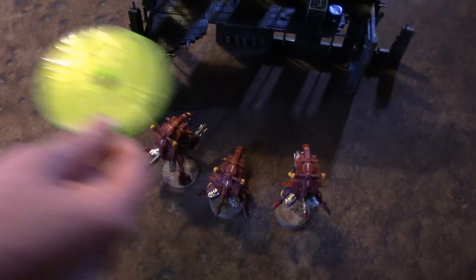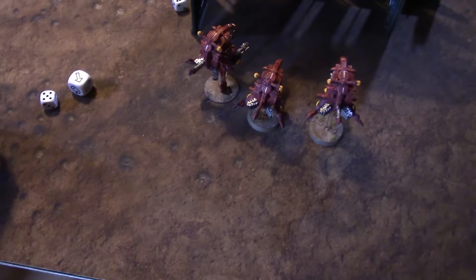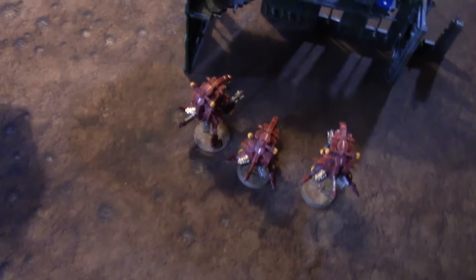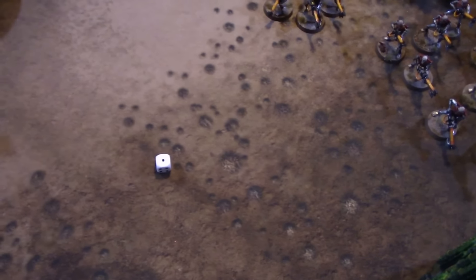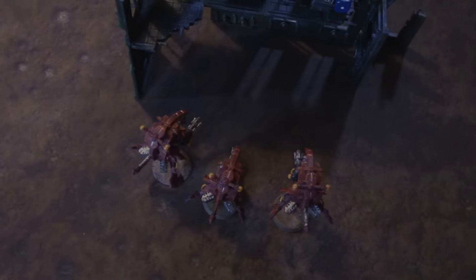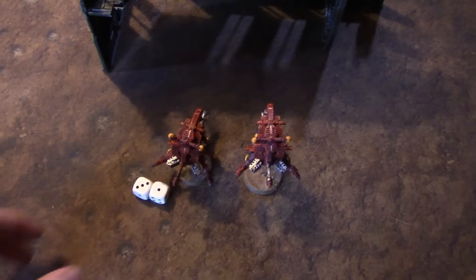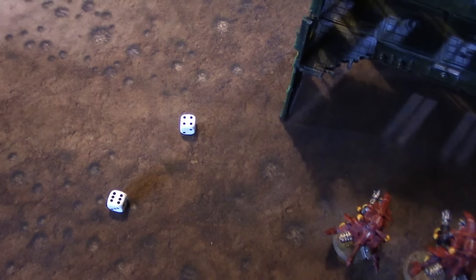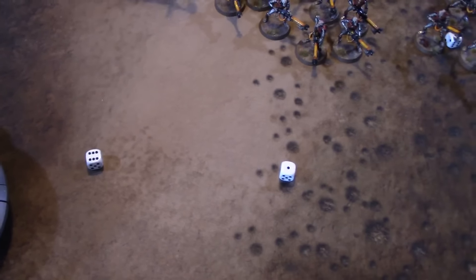Ghost Keel has lots of targets but needs to work this flank. Fusion Collider — rolling scatter with mirrors giving plus one ballistic skill — scattered away off target. Twin-linked fusion blaster at the same unit — hits, twos to wound — one wound, four-up Reanimation — one model down, leadership test required. Steve's shooting done — mediocre but better than turn one. Morale checks all fine. One assault charge to declare for Tau — the Yvara — four-inch charge, we're in. Also some thruster moves to do mainly with the Ghost Keel.